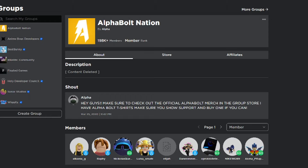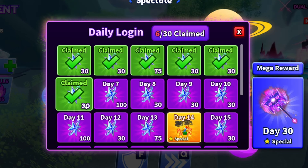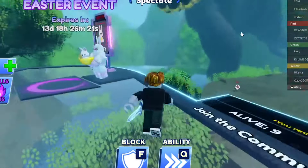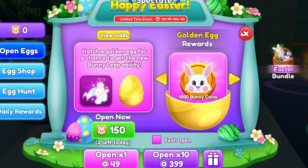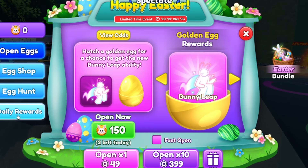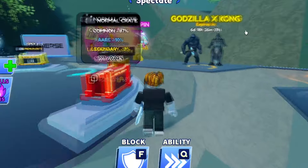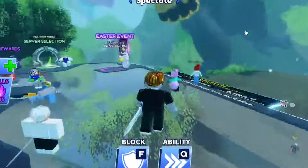In today's video, we're going to be inside Blade Ball. I'm basically going to show you guys all the working codes inside Blade Ball as of today, which is actually the 30th of March 2024. There is an Easter update — if you haven't checked it out, go ahead and check it out. We got daily rewards — let me get those — but first I gotta show you guys the codes. There's actually an Easter code, so make sure you watch all the way to the end.